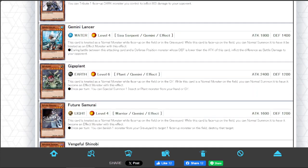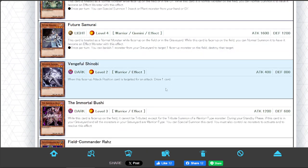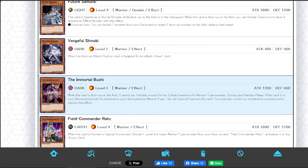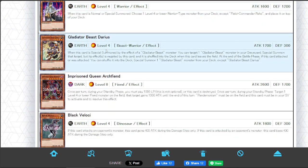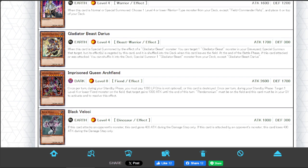Next up, Giga Plant — huge card for Gemini. Obviously, special summoning a plant monster with no level restriction is very good, insect or plant. Immortal Bushi — people have tried to make this card work, but it took a while. Gladiator Beast Darius is a very good piece of support, summoning something back from the grave. Pretty good.